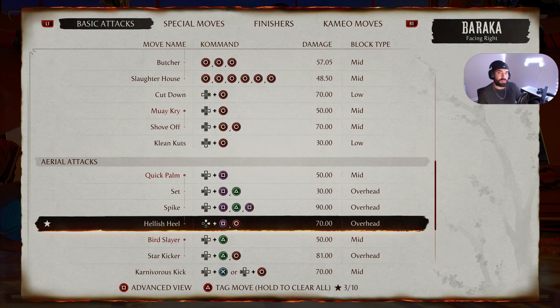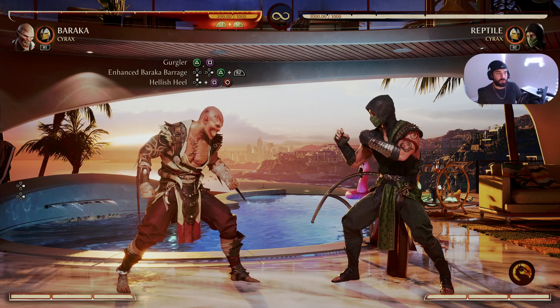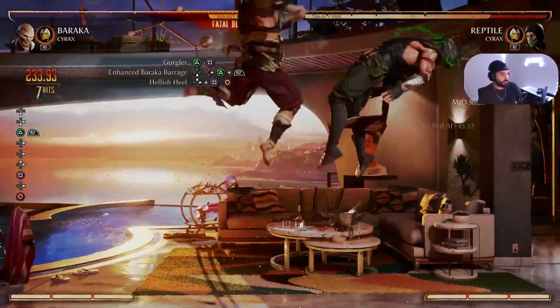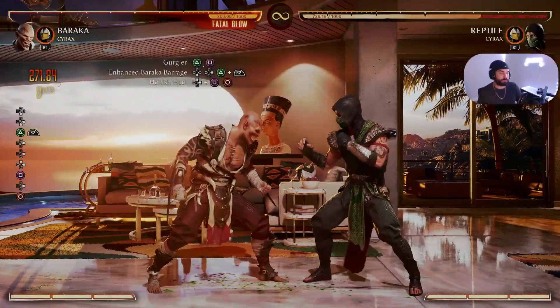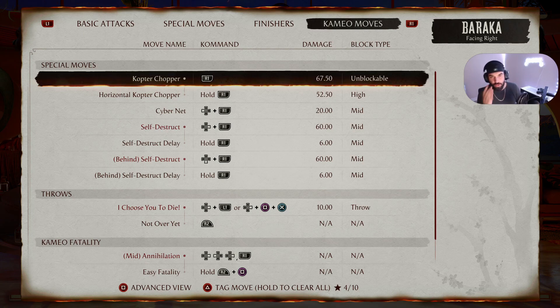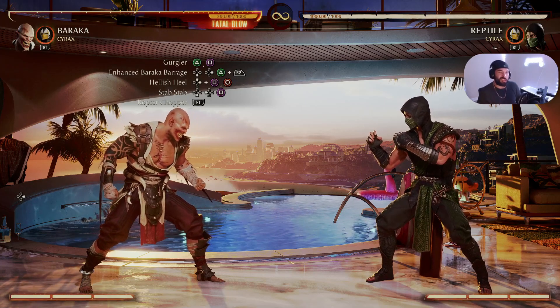Being 'in the air' just means I simply have to be airborne to perform the combo. The combo so far: Gurgler into enhanced Baraka Barrage into Hellish Heel — beautiful. Once they're falling back down, we follow up with Stab Stab, which is Back Down Square on PS5 or Back Down 1 on PC and Xbox. Then our cameo Cyrax — he got nerfed but Copter Chopper still works well. Copter Chopper is R1 on PS5 or Right Bumper on PC and Xbox. Full combo hits for 34 damage.